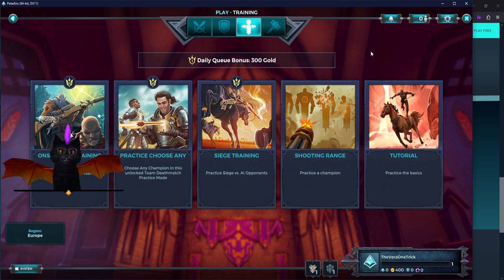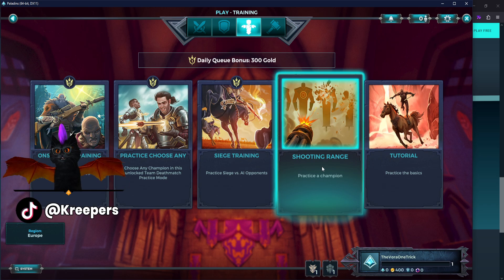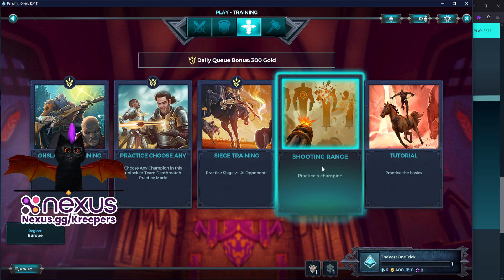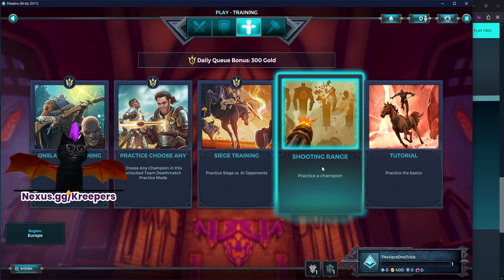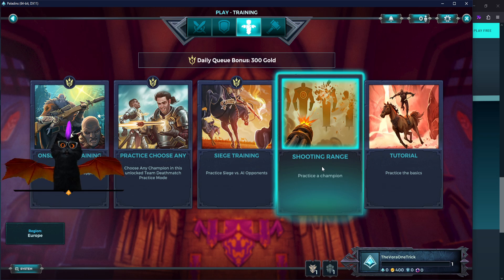Casuals are better than bots because bots are too predictable — they won't replicate competitive or casual play. Sometimes casual players are even unpredictable in funny ways. The shooting range is very important: you can test every single champion for free without owning them, select all talents for free, and recently they added the ability to edit loadouts while in the shooting range — no more back and forth.